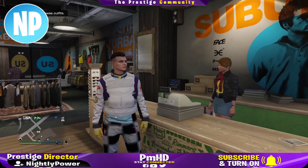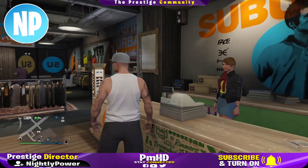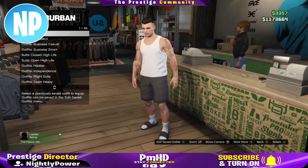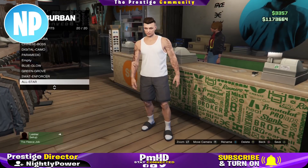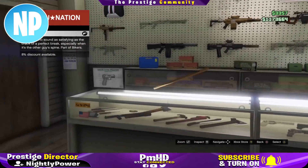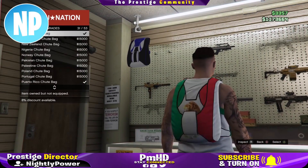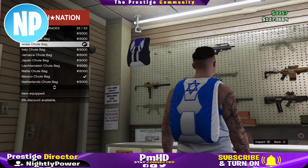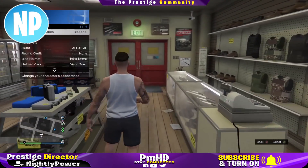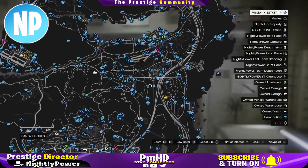Once you've loaded into GTA Online, make your way over to the clothing store. Select any standard outfit, remove any accessories on the face, and save the outfit. Then make your way over to Ammu-Nation, go to parachutes, go to parachute bag, and select the Insurgent parachute bag. Once purchased, back out, go into your interaction menu, and put on the Insurgent parachute bag — you don't have to save this outfit.